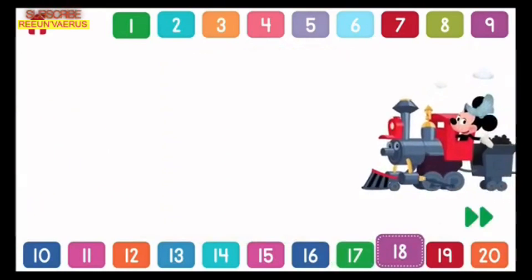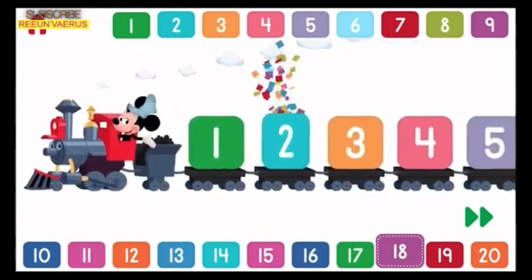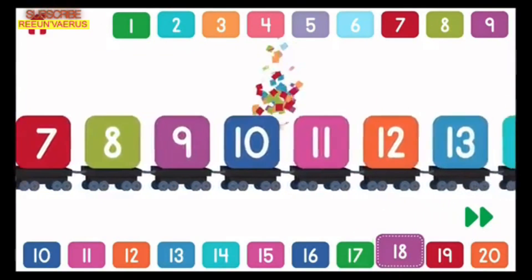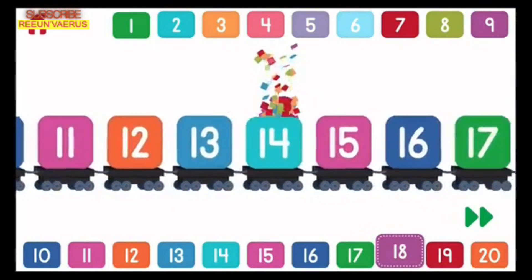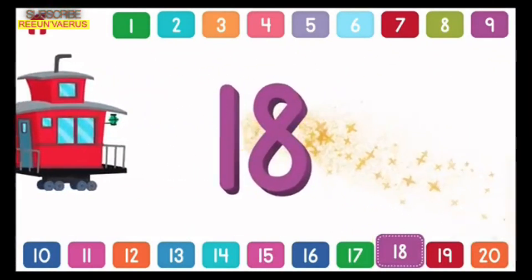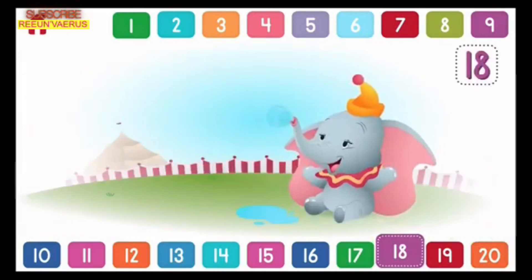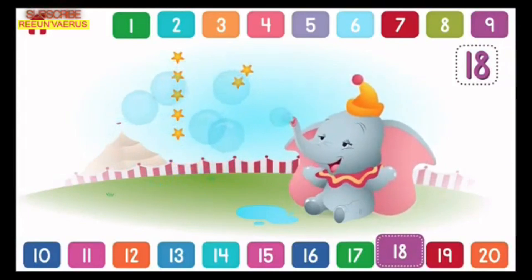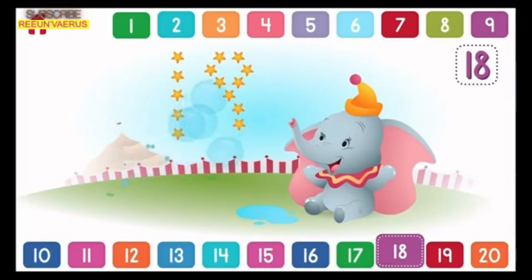Let's count to 18! 1, 2, 3, 4, 5, 6, 7, 8, 9, 10, 11, 12, 13, 14, 15, 16, 17, 18. Can you pop 18 bubbles with Dumbo? 1, 2, 3, 4, 5, 6, 7, 8, 9, 10, 11, 12, 13, 14, 15, 16, 17, 18. Great bubble popping! You popped all 18!